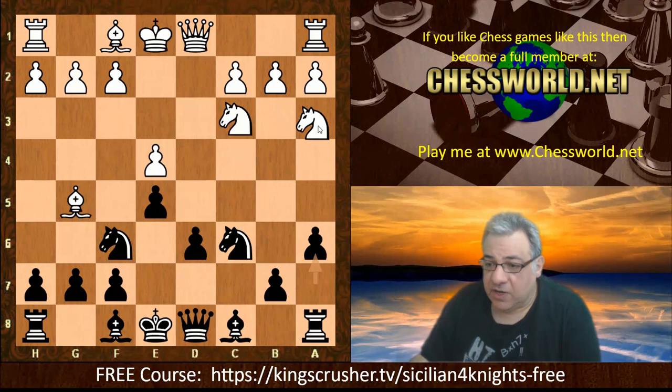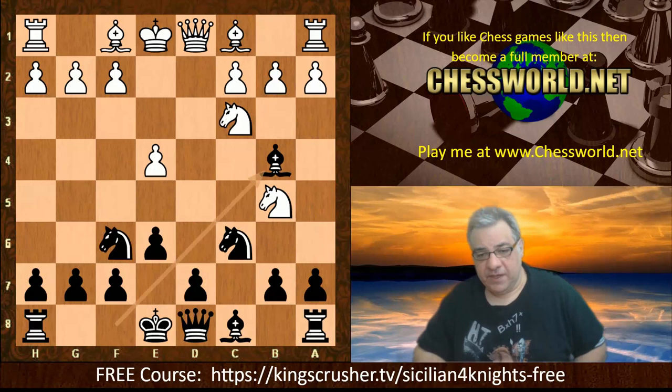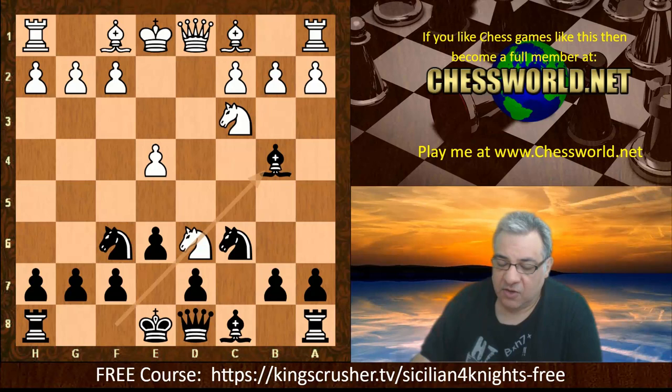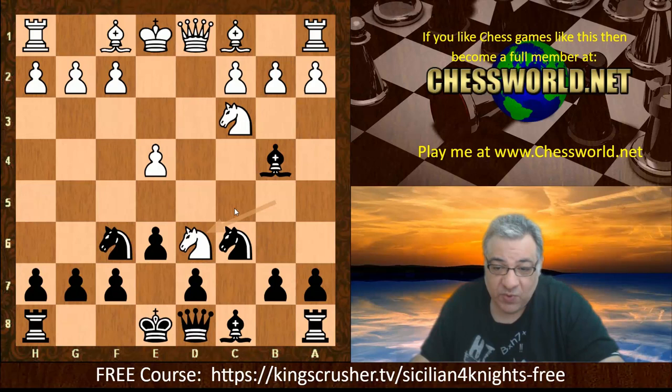But you might want to try a more novel approach here after Ndb5. You might want to try Bb4, and one of your questions might be: well, what if white plays Nd6 check here? What do you actually play in this position? Do you give up the dark-square bishop? You definitely do not want to give up the dark-square bishop here, especially as you've put pawns on light squares. You've already weakened the dark squares in the position fundamentally.